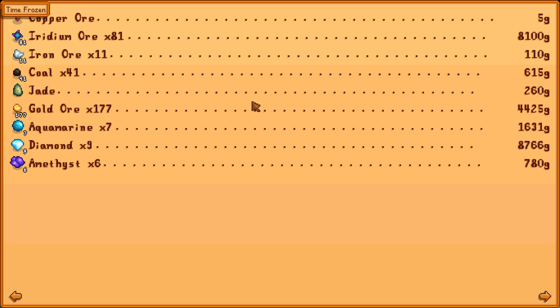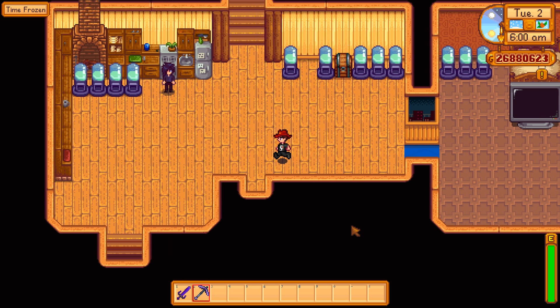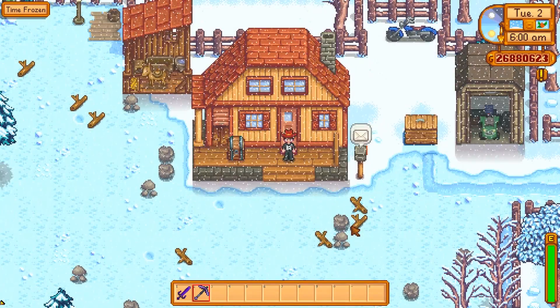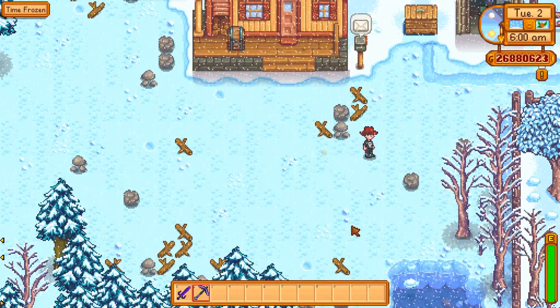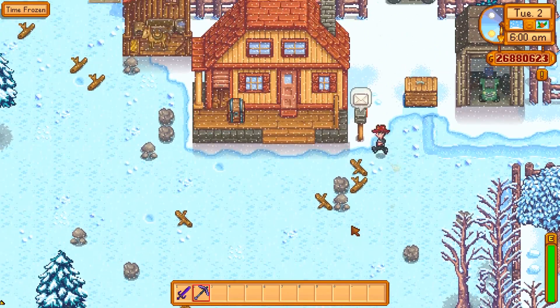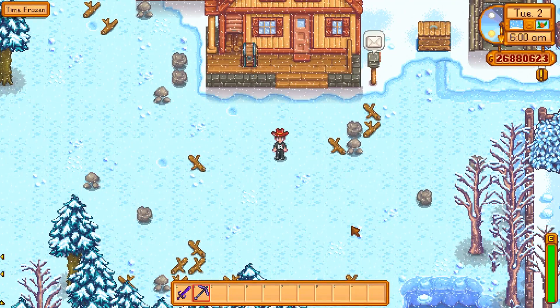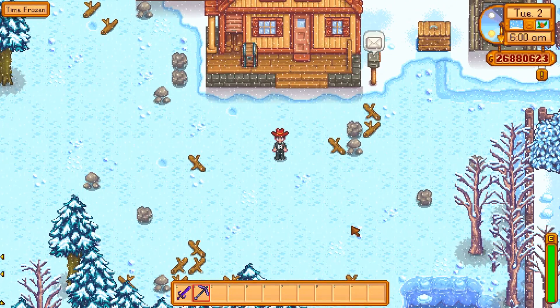353,000 gold for the day — it's probably mostly prismatic shards and iridium. And indeed it is. Now if only I had a mod that would spawn only treasure floors somehow. Mod maker, are you listening? So in conclusion, the treasure overall mostly sucks — mostly prismatic shards. Luck shouldn't be a factor if you're going looking for treasure; go on any old day. And floors that are multiples of five seem to have only rocks. Hope you liked it, thanks for watching.